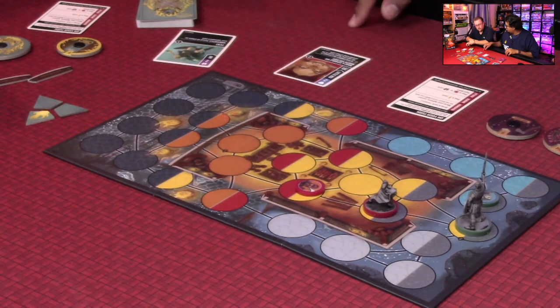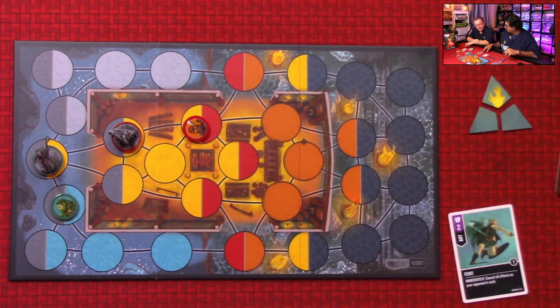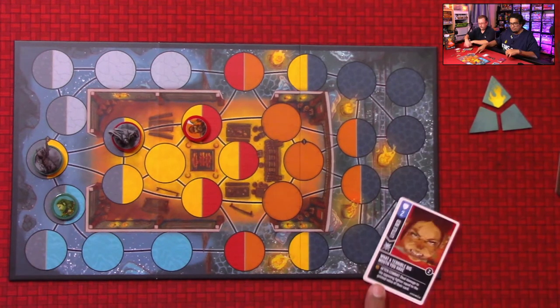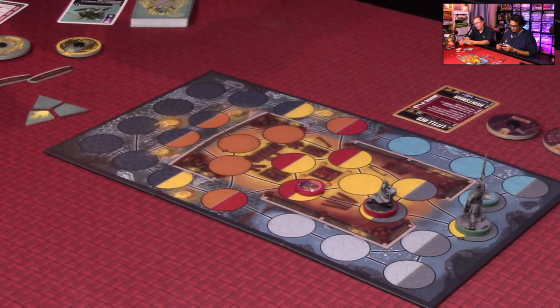We start with any immediate abilities — if tied, the defender goes first. I'm playing the Faint card, which says: immediately cancel all effects on your opponent's card. That cancels Robert's after-combat effect. Then we resolve the combat: Robert did two damage, I defended for two — zero damage comes through. After-combat effects are checked, but mine was already canceled by the Faint card.